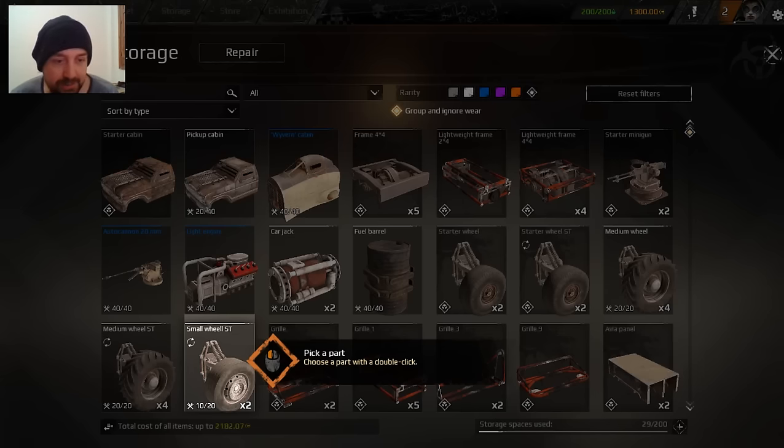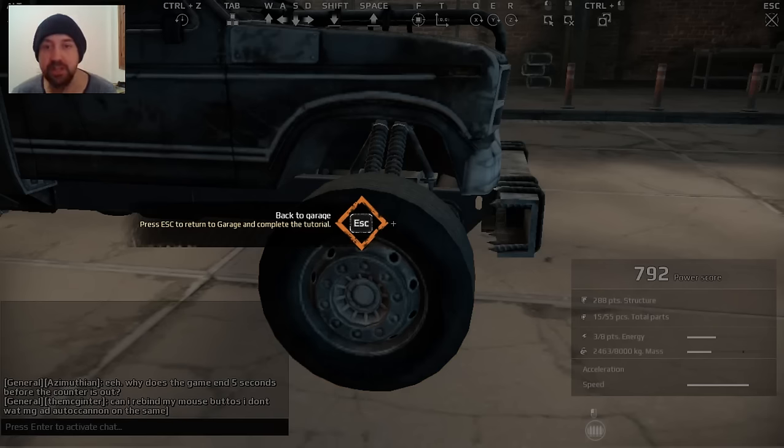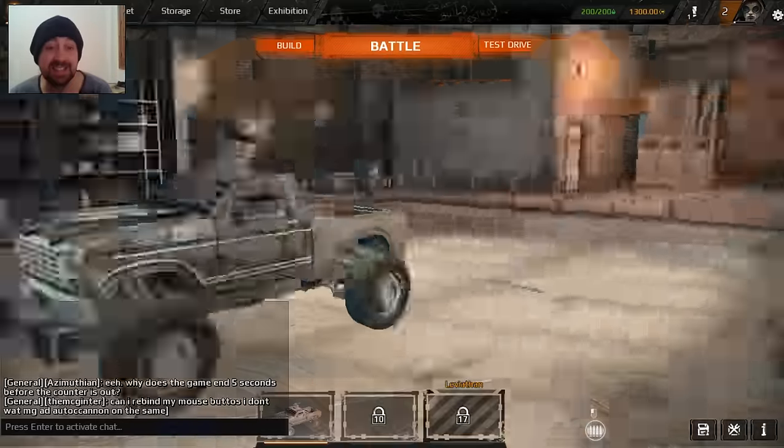That wheel, please. I've clicked on you. Choose the part you want - double click. Mount the part. Excellent. Escape to return to the garage and complete the tutorial. Does that mean it's mounted to both sides? I guess it does.